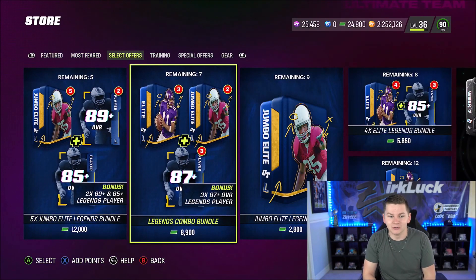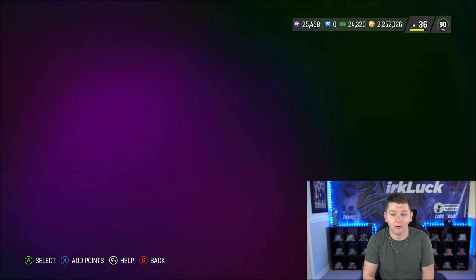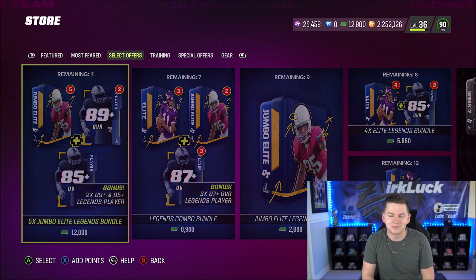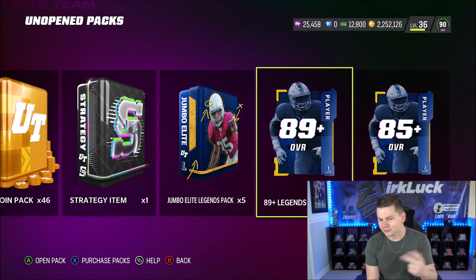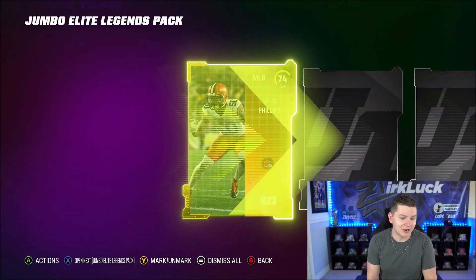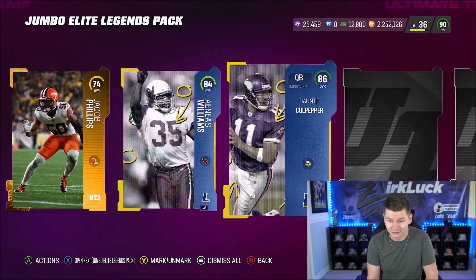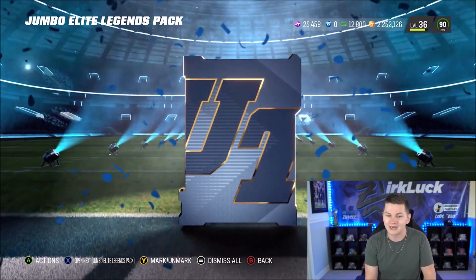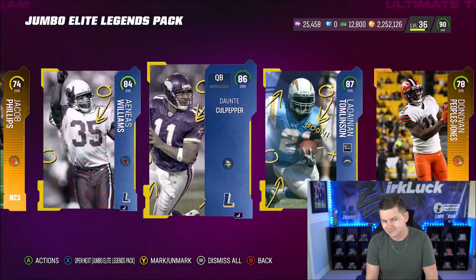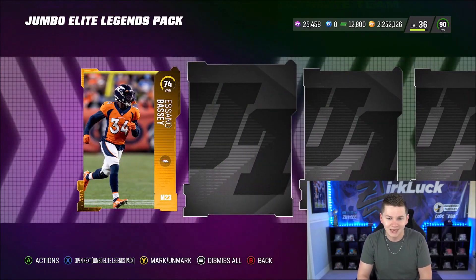This is going to be my first legends bundle in a very, very long time. I've actually not even opened up a single Jumbo Elite Legends pack, so I'm not really sure what to expect. We have an 85 plus overall topper, 289 pluses, and 5 Jumbo Elite Legend packs. First pack: we get 86 overall Culpepper, an 84, 87 LaDainian Tomlinson — okay, that's pretty solid — a 76 Eli Apple, and then 87, 86, and 84 overall. Definitely some decent value right there.